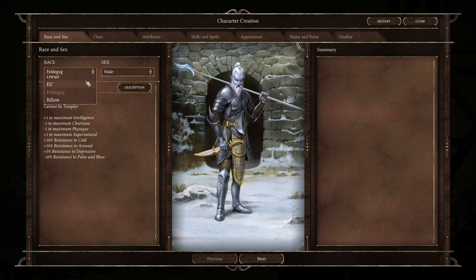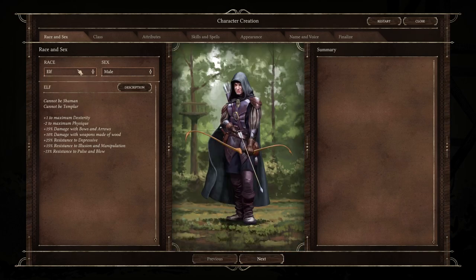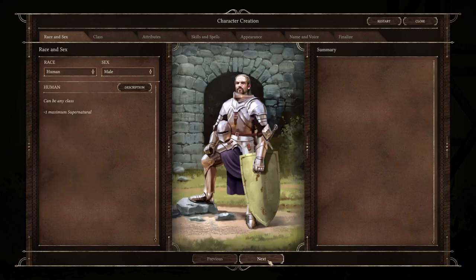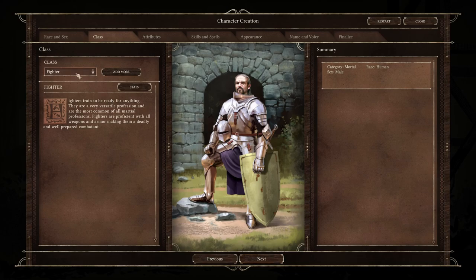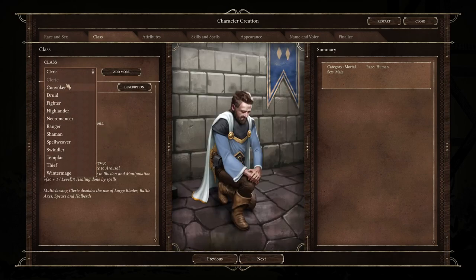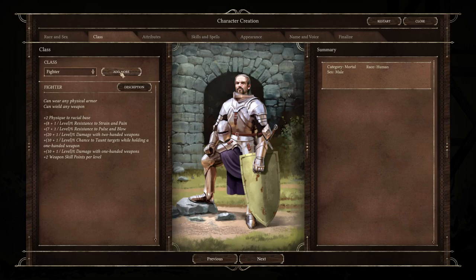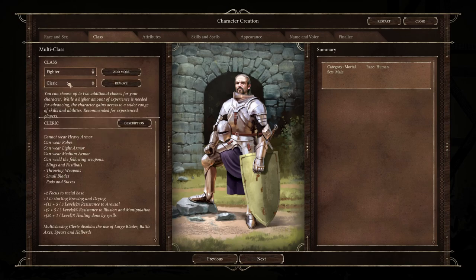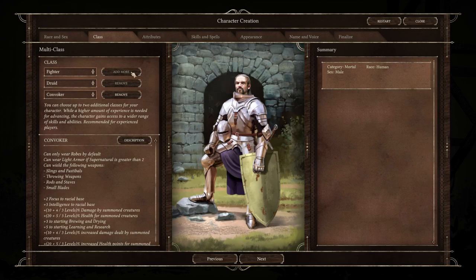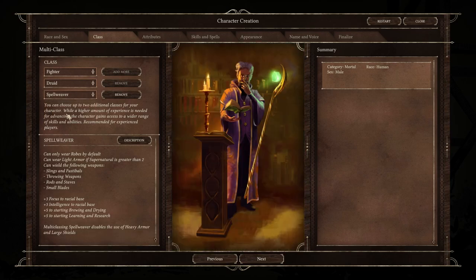I am not certain if there is reactivity in the game for all the races you can play, but there were definitely multiple points where my race was pointed out, usually in a very negative fashion. Each race comes with specific bonuses and limitations on what class you can select. There are 13 different classes to choose from, including Templar, Swindler, and Convoker, which is a type of summoner. There is a multi-class system, but I wouldn't recommend using it at this time. The game does not provide you enough information about what actually happens when you put two or even three classes together — you think all the bonuses are stacking, when in reality that's not the case. Grape Ocean has already put out a message that a patch will be released in the next two weeks to help clarify this system.